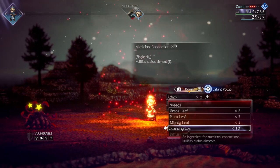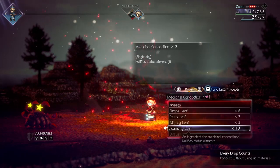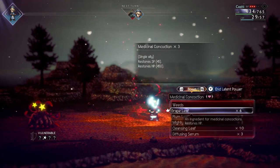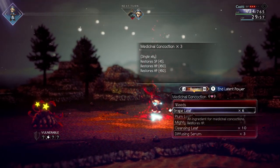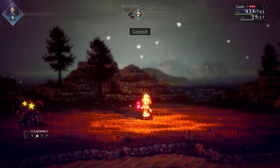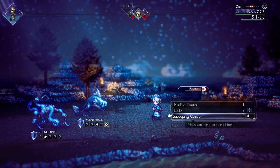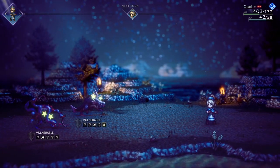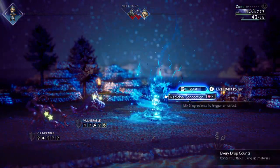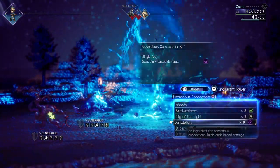What her latent power does is make it so she doesn't consume anything when she uses her concoctions. Once you have access to her latent power, you can just act whenever you want — as long as her latent power is available — and recover the entire party's status. If they've been hit by a nasty status effect, if they're low on health, if they're low on SP, she can recover all of that in one turn for free. If you run into an enemy and you're worried about what weaknesses it has, you can just have her hit all of them.